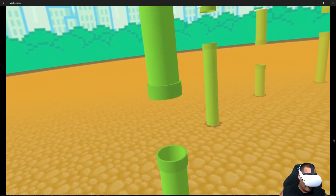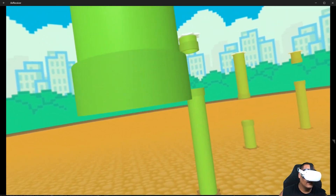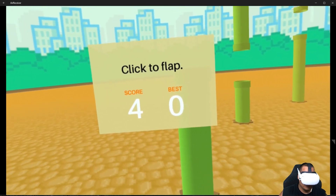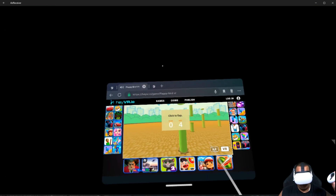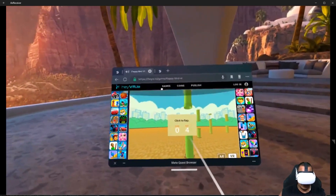Look — I'm playing Flappy Bird on my VR headset! That's pretty cool. I played a quick round — it's pretty awesome. If you want to get out, you hit the back button, which is B on the controller. Click B and it comes back to the web page.